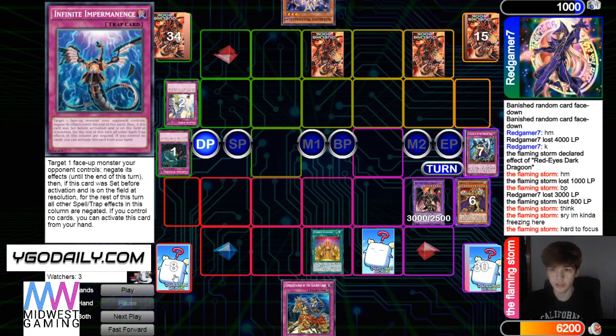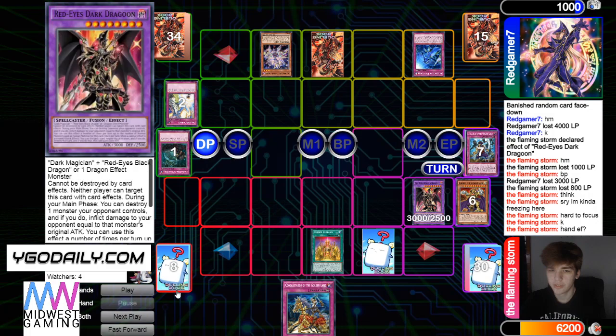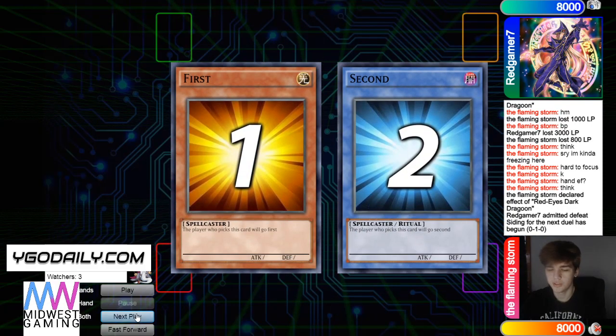Draws Faker. He's going to activate Proto. Faker hand effect — Dragoon, negate that. On-field effect, you won't be able to negate. Yeah, he's going to admit defeat.